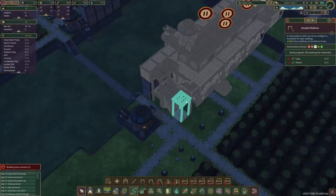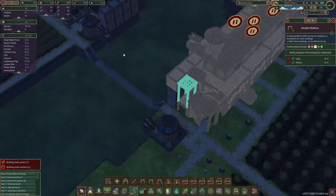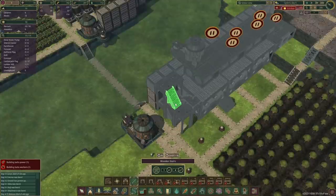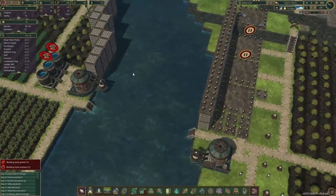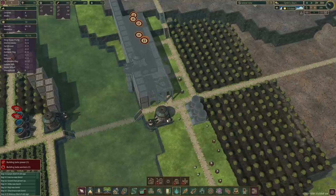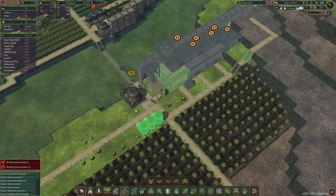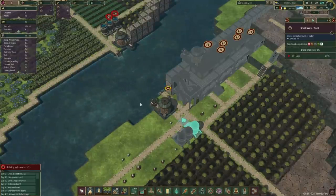I'll give you slightly lower priority for the time being. How many planks do we have? They're still working there — oh no, we didn't manage to complete it before the drought arrives. Hmm, let's see — I want these water tanks to be completed ASAP. We are bringing logs now.